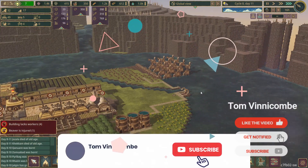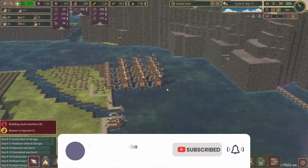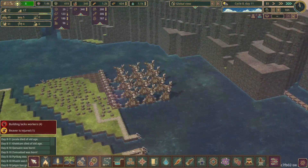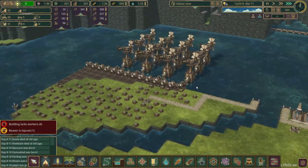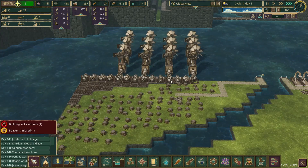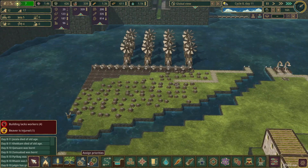Welcome everybody back for some more Timberborn on the island map. As you can see, I've let the game run off camera and I've put in place all of the wind turbines and they are functioning and powering this huge lineup of what are they called — power shelves. So in today's episode we're going to jump straight into this.